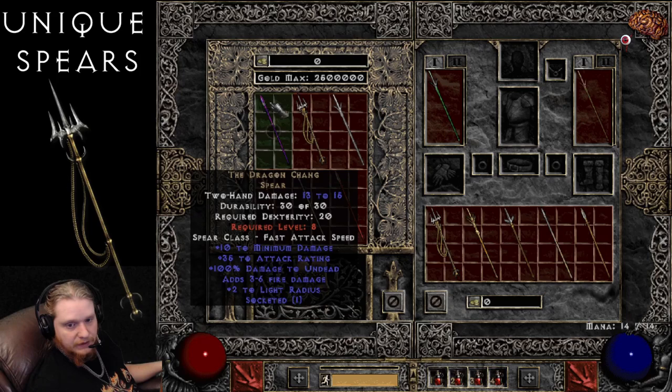We're going to start out with the normal Unique Spears. The first normal Unique Spear is the Dragon Chang Spear. The Dragon Chang Spear is very low level, at level 8, has 13-15 damage, which is pretty high for a level 8 spear. 35 to attack rating, 3 to 6 fire damage, and 2 to light radius. And of course you can socket it if you'd like. The damage spread 13-15 is actually really sweet, and it only has 20 dexterity requirements.